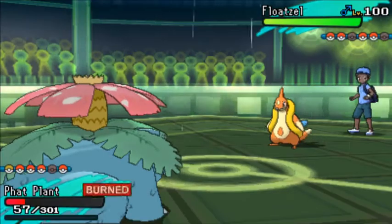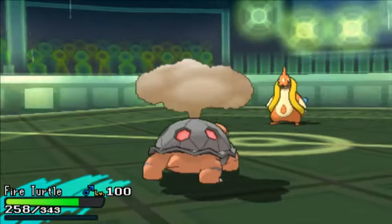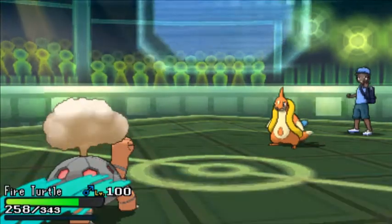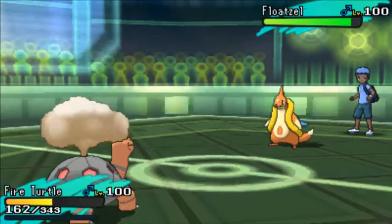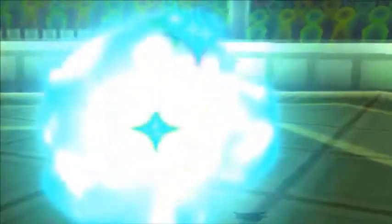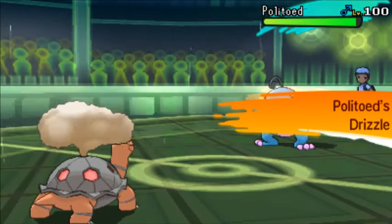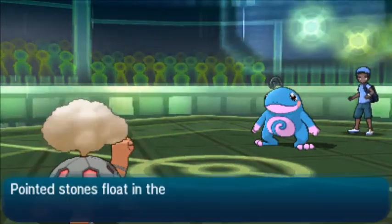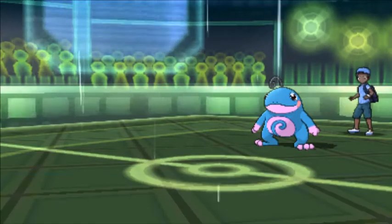Now I'm just going to go to his Floatzel over here, then I'm going to switch out — let's save the death fodder for later. I'm going to go into my Torkoal to get the Sun back up and take the Waterfall. He goes through the Waterfall as expected and I take it very well with the Sun reducing its power. I'll be able to set up my Stealth Rocks over here. He's going to go into his Politoed and get the Rain back up, which is okay. What I should have done was go for the Toxic instead of Stealth Rocks, just because Politoed is kind of annoying and I don't want it to keep getting free switches.